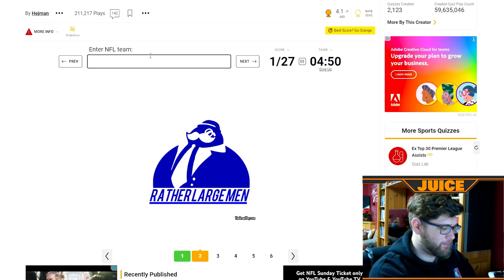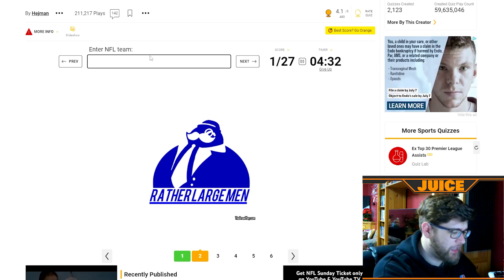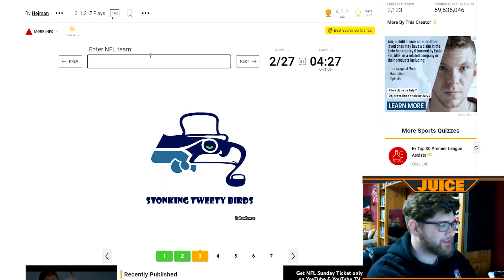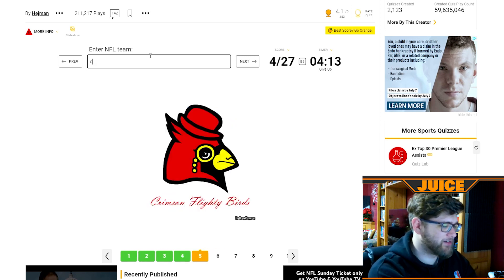Is that the color scheme of the Seahawks? No. Colts. Cowboys — who's the rather large men? Giants! It's a play on words — galaxy brain. That's the Seahawks. I've got to be paying attention to the wordplay too. That's the hilly billies — the Texans. I like that logo, they should adopt that one. That's the Cardinals.